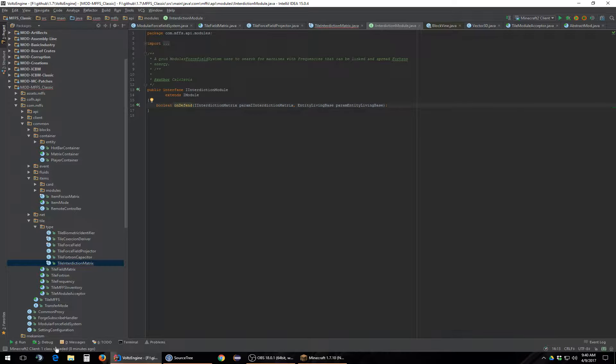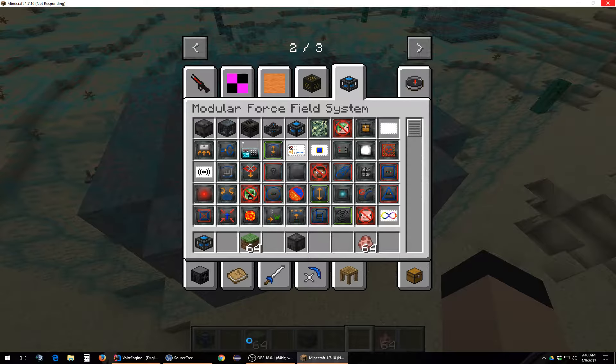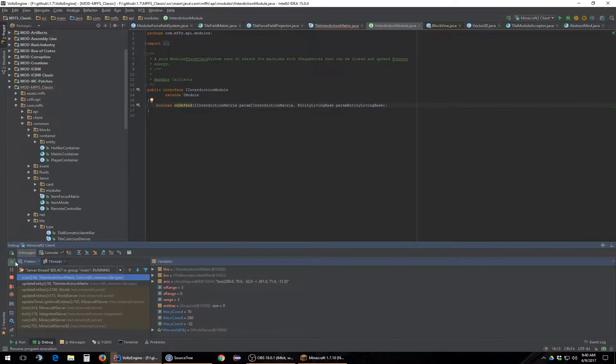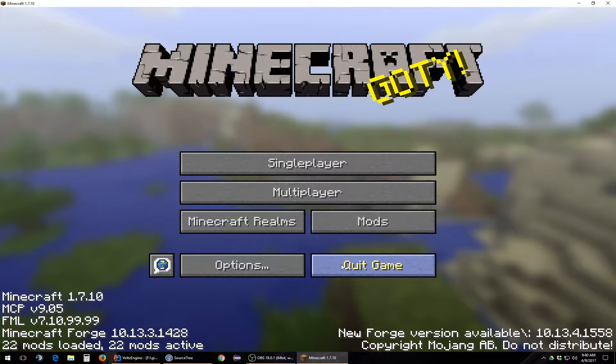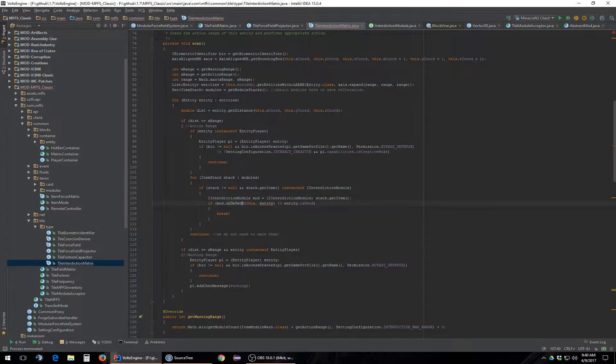So what we're going to do is hit play and re-edit some code, which means I've got to close the game. Okay, come on — hit play. That scans per tick, so at least we figured out where the code is. But I want to change up the API real quick — I want to change this.